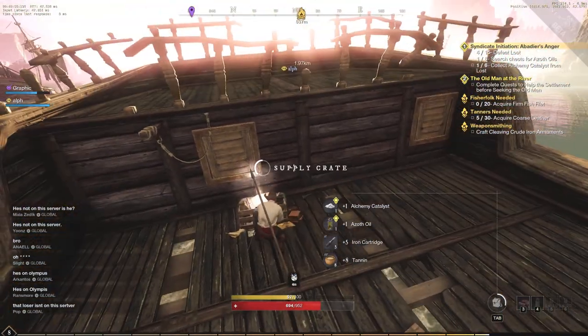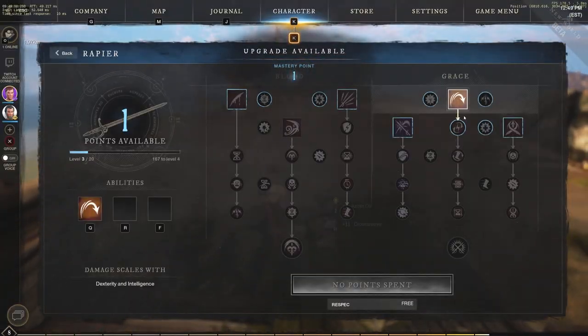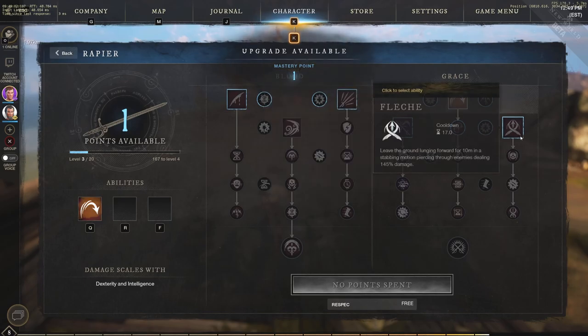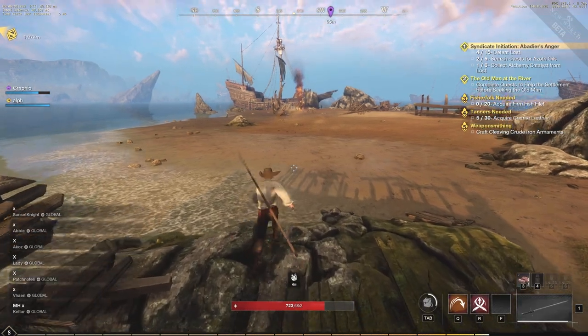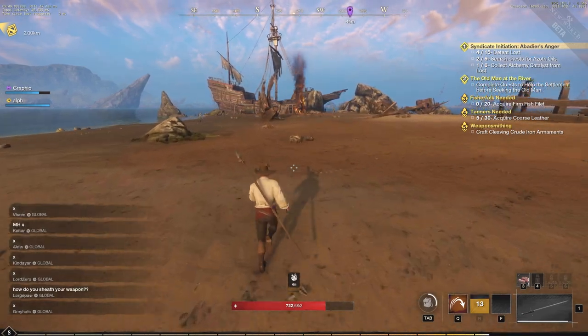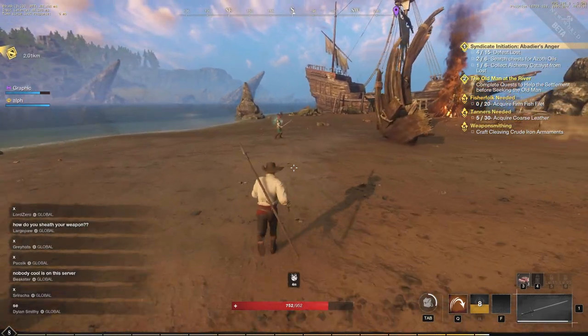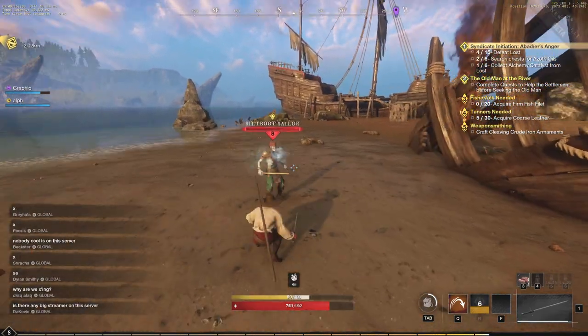Tip number three: equip water in a character inventory usable slot. Using this consumable will actually help you heal and it's completely free. Water is something you can pick up just by going into a water area, and it holds in a character slot. You can apply it on top of your already applied food and you'll heal up very efficiently.